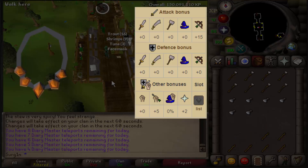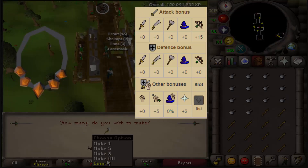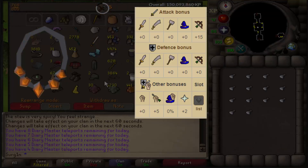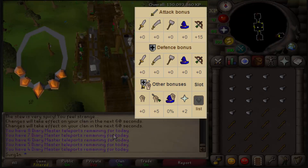The Necklace of Anguish is the only neck piece in the game that offers a range strength bonus. Range strength isn't associated with many pieces of gear — most of it comes from your ammo — so having a necklace that gives you not only the best in slot attack bonuses but also range strength to increase your max hit makes the Necklace of Anguish probably one of the best things to save up for. All of these pieces cost roughly 10 to 15 mil depending on the economy.